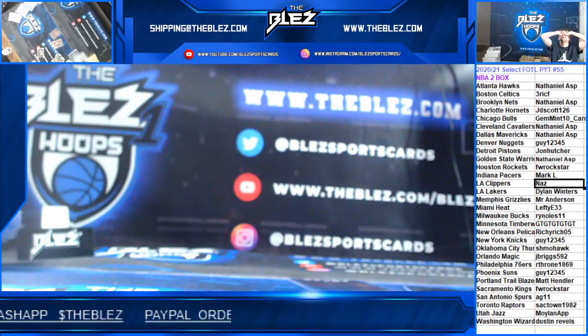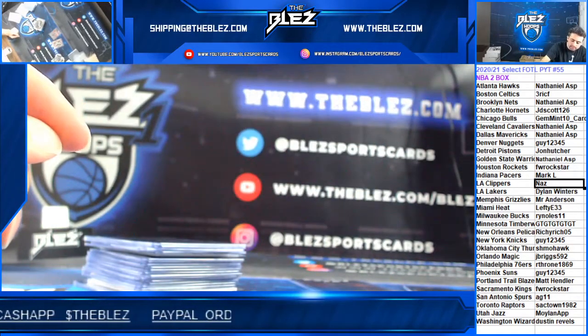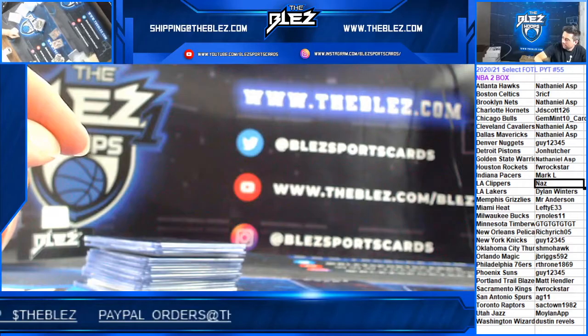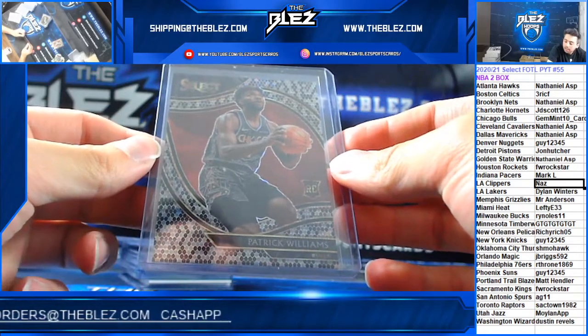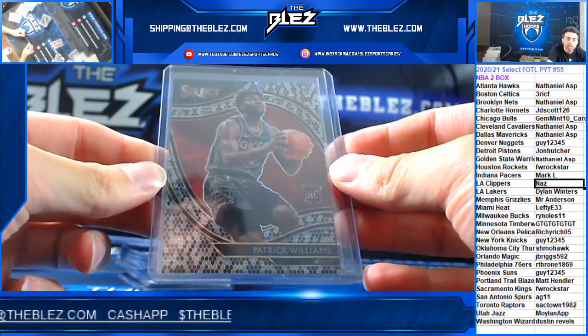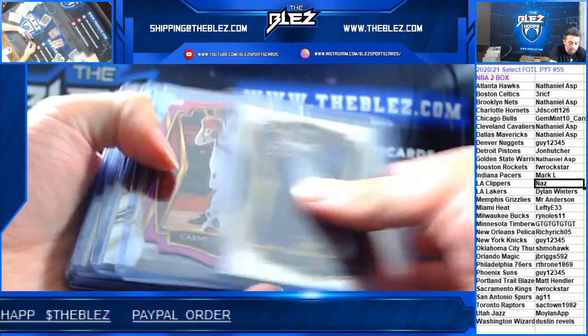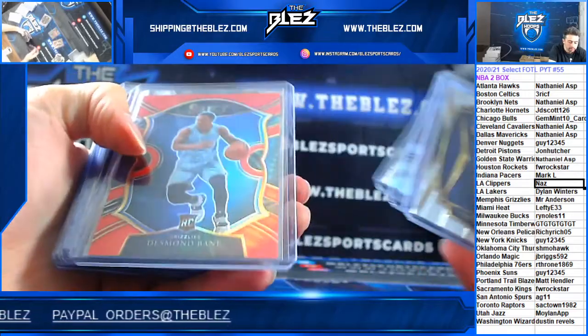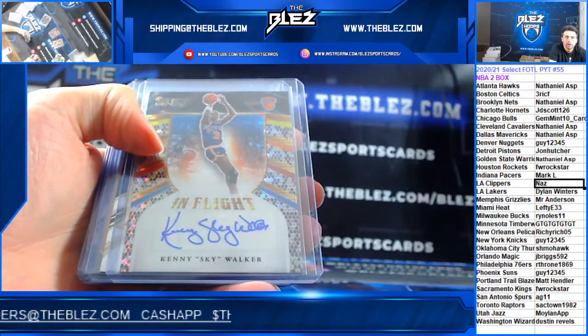This break is insane. This break isn't real. I can't believe we hit this card — and Patrick Williams has super collectors. If you sell that card he has super collectors fighting for it. This is Select — this is what we know. There's a snake right in the middle.